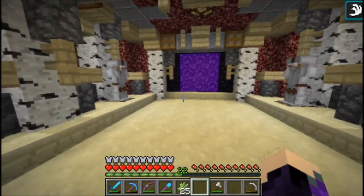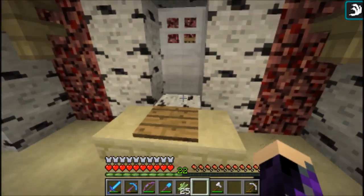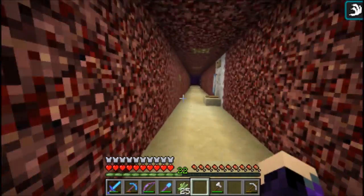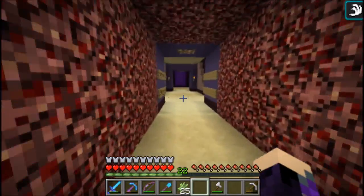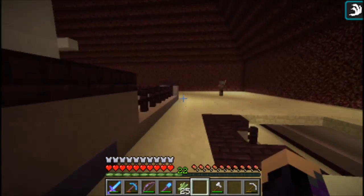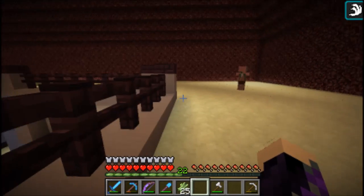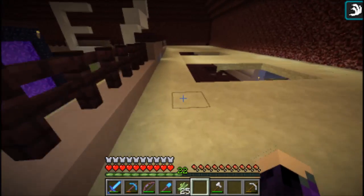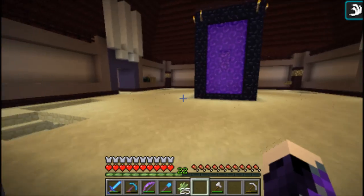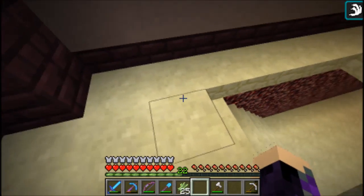I don't have my own nether portal because I'm so close to spawn that I never felt like I needed one - it's always confusing because you have to do certain things for the nether hub to work. Up here there's just a roof and a balcony that goes all the way around. They really raised the roof - it goes all the way up to bedrock. Hopefully we'll do something up there. The stairs down are a little awkward.